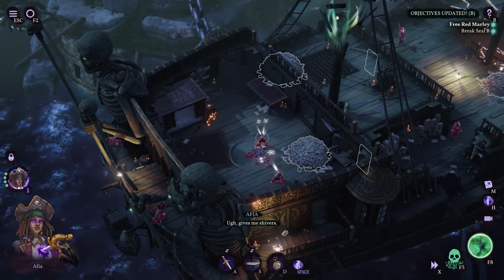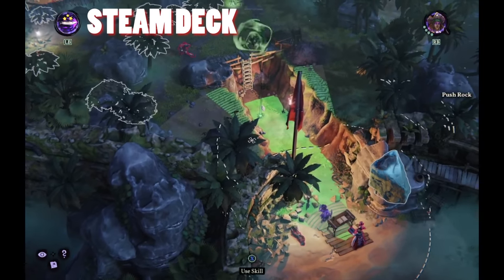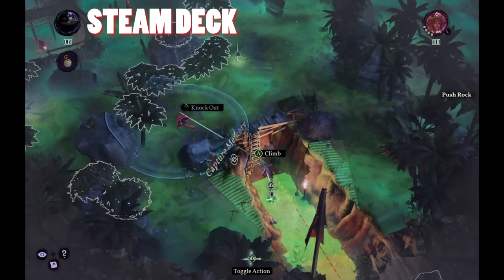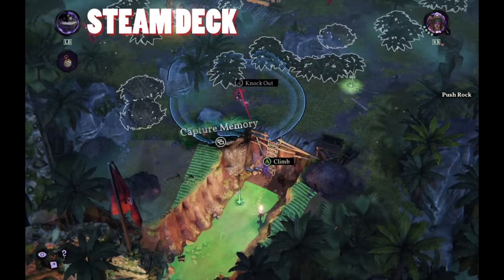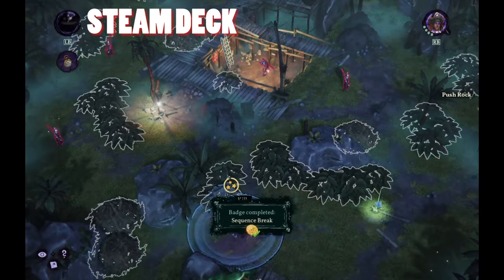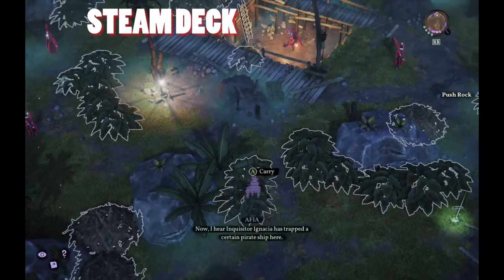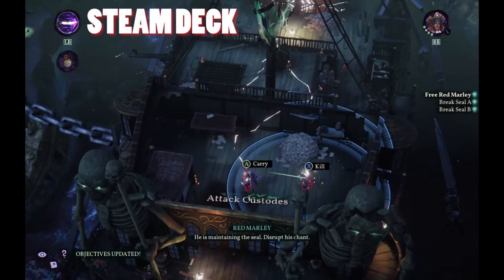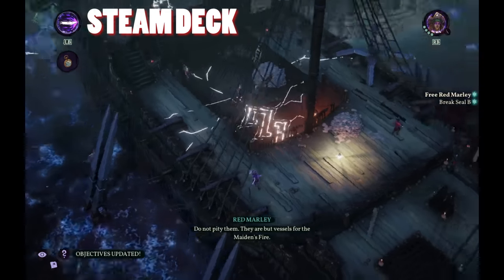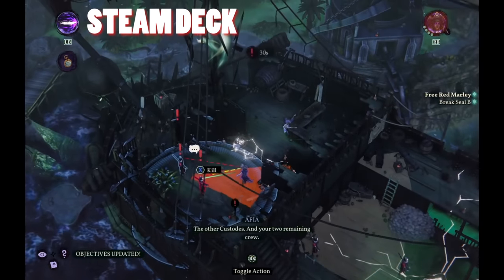Worst case, you're always just another quick load away from another try. The game is very fun. The Steam Deck version runs incredibly well — cloud saves, full controller support, no technical issues. Probably the biggest endorsement I can give is that this game feels better to play with a controller than mouse and keyboard. The targeting properly prioritizes enemies based on proximity, movement feels great, and abilities are easy to activate. While the game technically has an unknown Steam Deck rating at the moment, I'd be very surprised if it doesn't earn a verified rating.